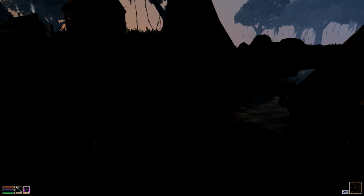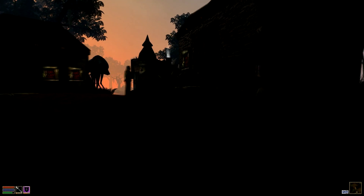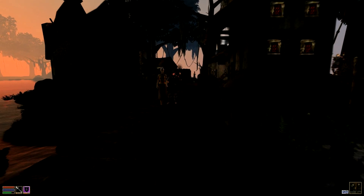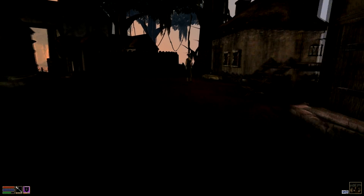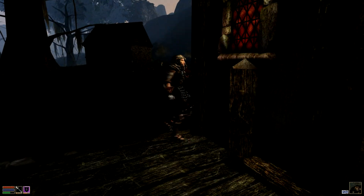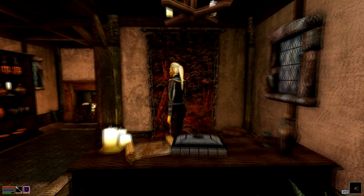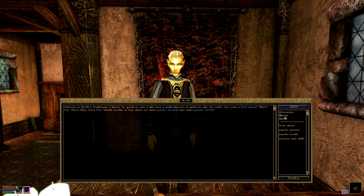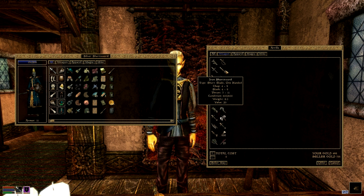Hey, something came in on the silt strider while I was camping out in the woods. Good morning! Greetings and salutations. Morning. What I want is a better sword — one that's going to last me longer. That guard had too much to drink last night. Oh greetings, hello, how do you do. We can do a little bit of bartering.